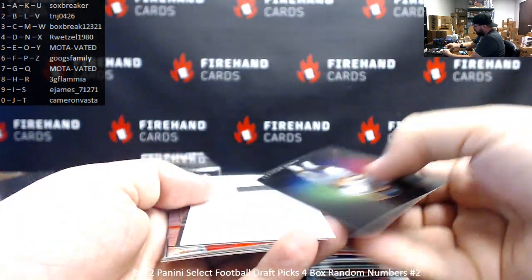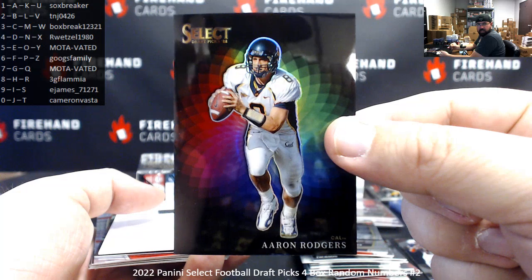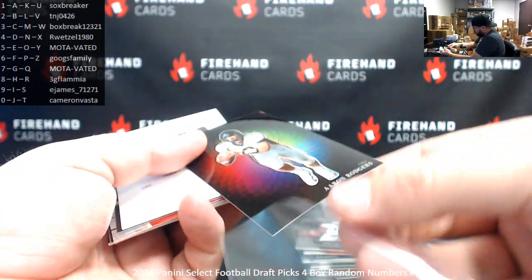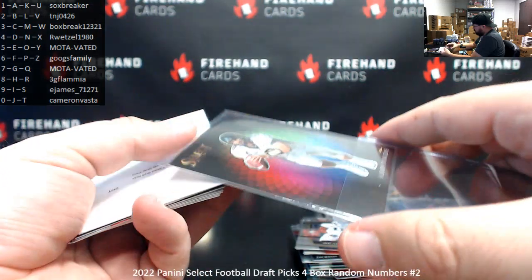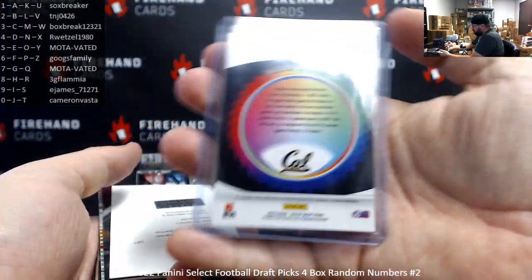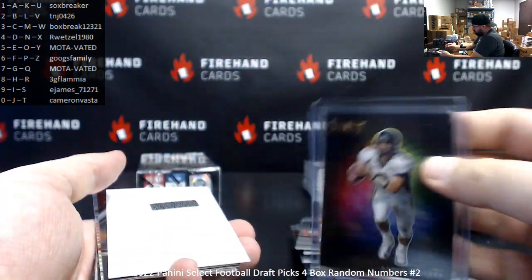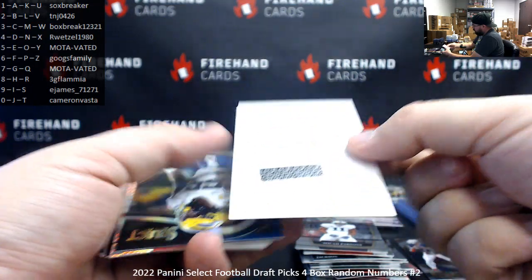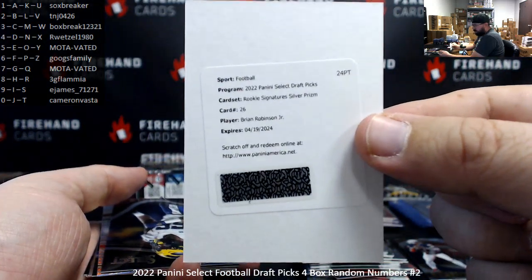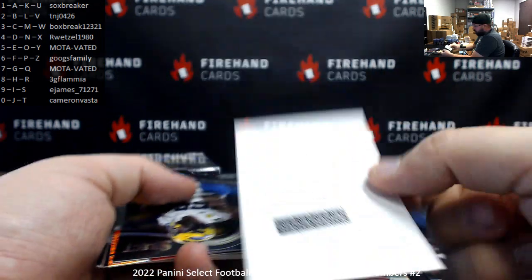We found one, guys — there's a color wheel! A-Rodge! Good old color wheel. They use the letter number on this one — the letter R is going to 3G Flamia. Congrats. This next redemption going off the card number — it's card 26, Brian Robinson Jr. Ricky Signature Silver Prism, spot six, Googs Family.